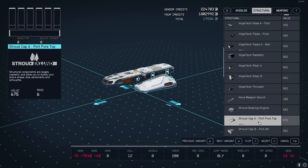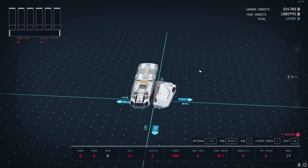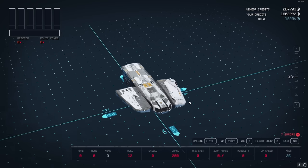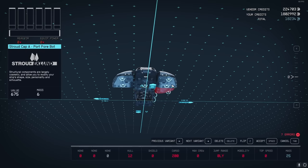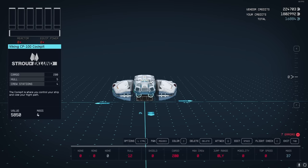Go to the Structural tab and find the Stroud Cap A port. Take it, copy it, flip it, and stick one on the other side. There's also an inverted version, so get the underside correct as well - one on each side. That's going to be the first front of the ship.